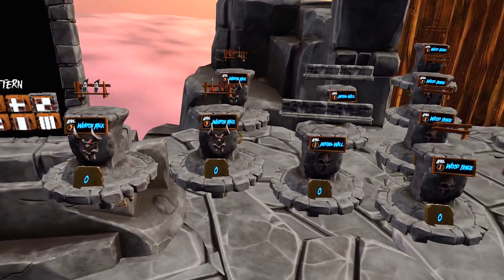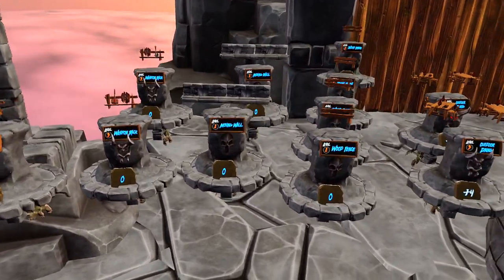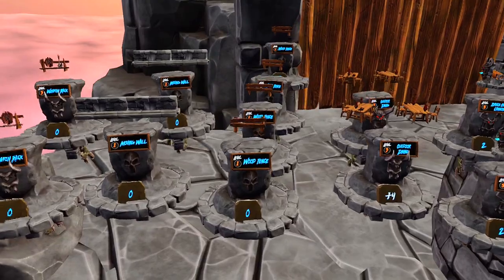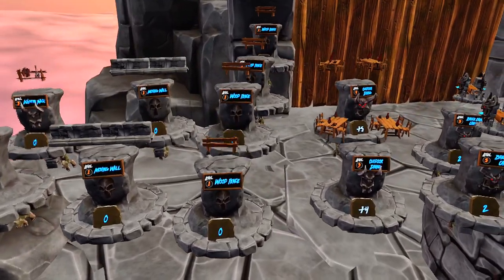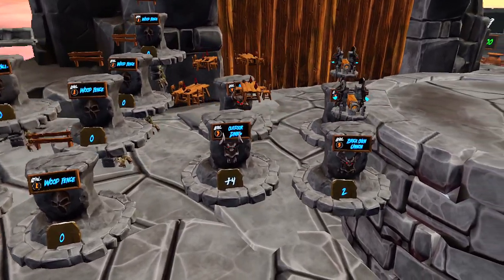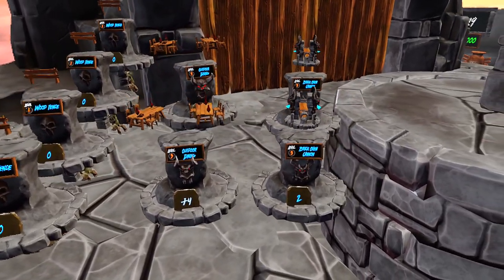Let's look at the stuff that you can get to put on your segments. You can get one bow weapon rack, two regular weapons racks, two moving walls, four fences, two outdoor dinings, and two brick oven cannons.